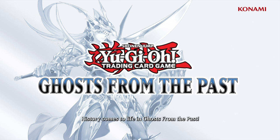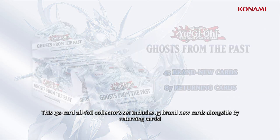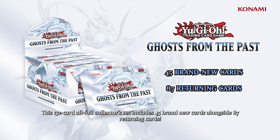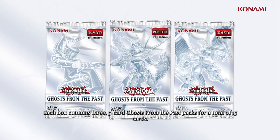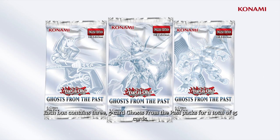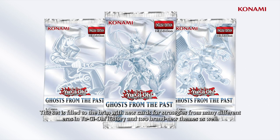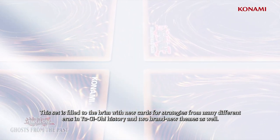History comes to life in Ghosts from the Past. This 132-card all-foil collector set includes 45 brand new cards alongside 87 returning cards. Each box contains three 5-card Ghosts from the Past booster packs for a total of 15 cards. This set is filled to the brim with new cards for strategies from many different eras in Yu-Gi-Oh! history and two brand new themes as well.